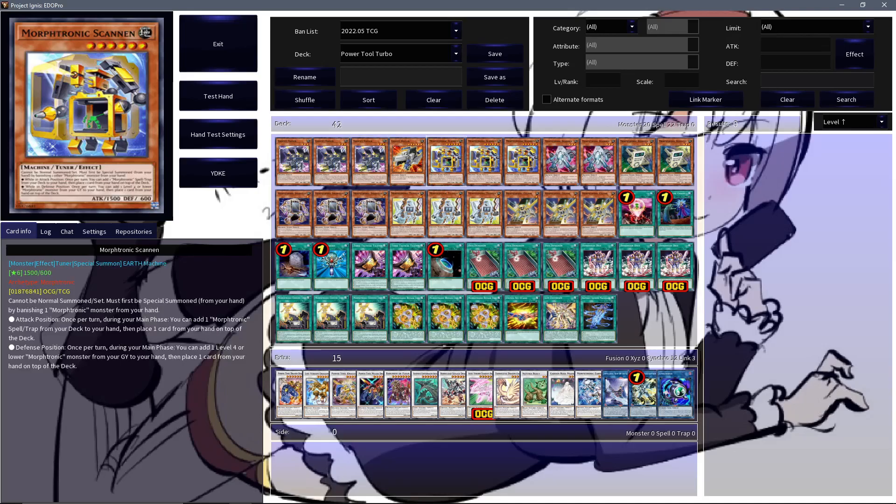The weirdest inclusion in this one is three copies of Scanon. It cannot be normal summoned or set and has to be special summoned from hand by banishing a Moftronic Monster from your hand, which is already a bit yikes. While in attack position, you can once per turn during your main phase add a Moftronic Spell Trap from your deck to your hand and then place one card from your hand on top of the deck. In defense, you can during the main phase add a level 4 or lower Moftronic Monster from Graveyard to hand and then place one card from your hand on top of your deck.